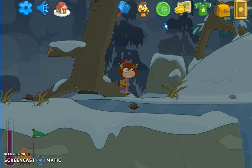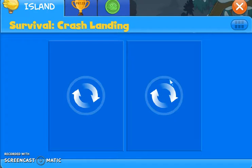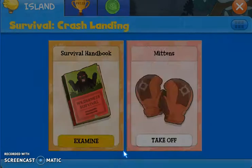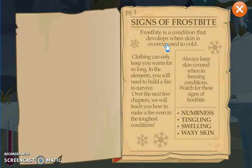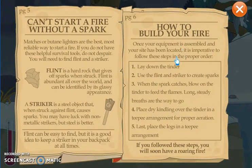As in the last video, we were able to find a few items. We were able to find some gloves, and we were also able to find some of the survival handbooks. A few pages we're missing — we were able to find pages 1, 2, 3, 5, and 6.